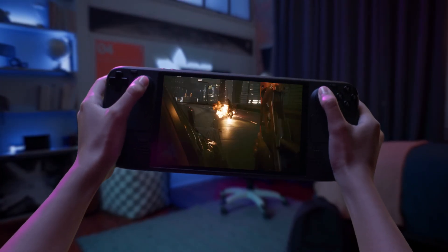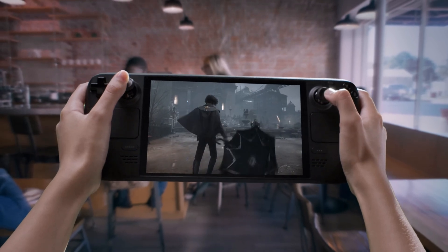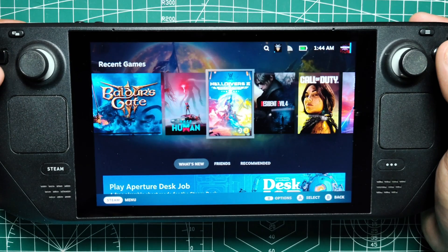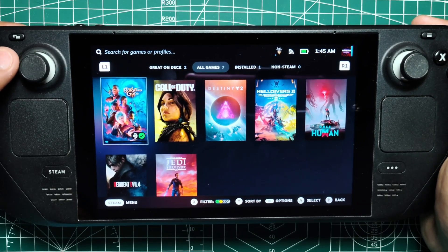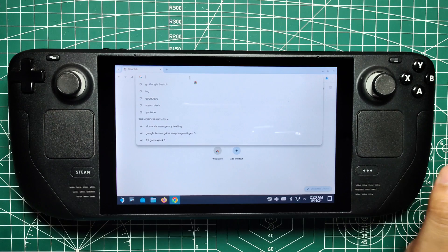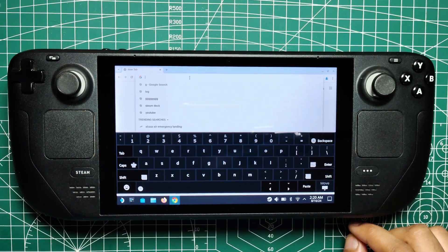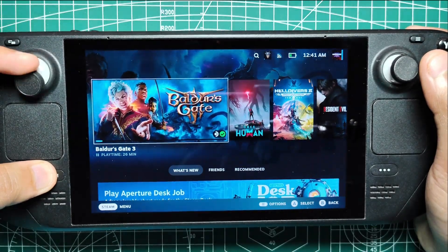But like any sophisticated piece of technology, navigating its features efficiently can sometimes be a bit tricky. Whether you're diving into menus, adjusting settings, or just trying to manage your game library, the Steam Deck's interface can occasionally feel like it's working against you rather than with you. Thankfully, Valve has packed in a series of shortcuts that make life a whole lot easier, and once you get the hang of them, you'll wonder how you ever got by without them.